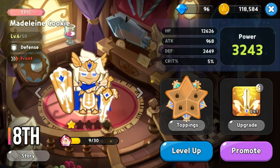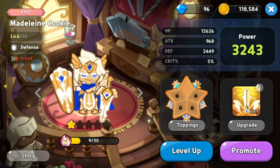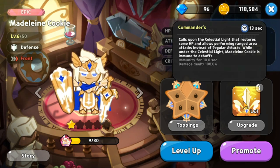At rank 8 for the front is Madeline Cookie, an epic defense class. Her skill makes her immune to debuffs, restores her own HP, and allows ranged attacks for the skill's duration. She does great damage but focuses on protecting herself rather than protecting the rest of the team, which is less ideal for a front cookie.